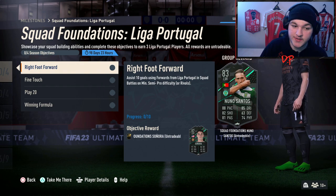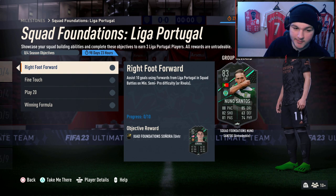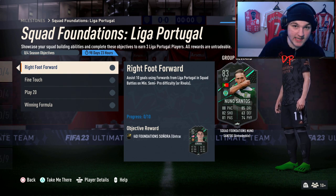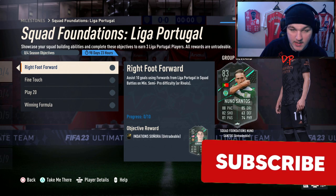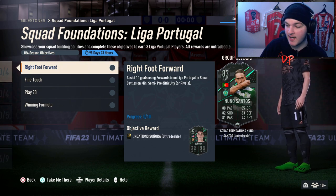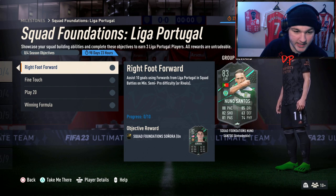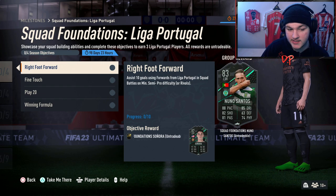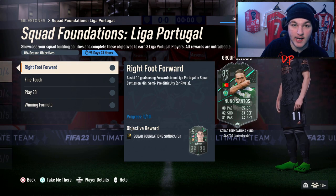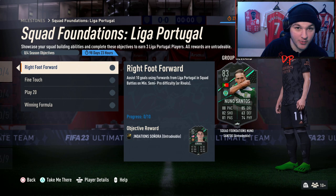First of all, we've got assist 10 goals using forwards from Liga Portugal in squad battles. To clarify, Liga Portugal, aka Liga Nos, is the Portuguese First Division League. They do not mean Portuguese players - Liga Portugal is a Portuguese league, not Portuguese nationality. Squad battles on at least semi-pro or rivals. For the sake of today's video we will be giving examples for squad battles. You can do it in rivals but I do not recommend it because it will be quite tough.